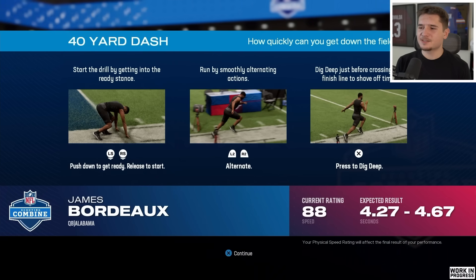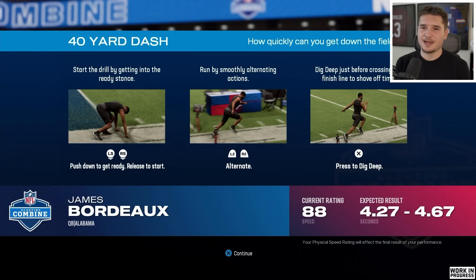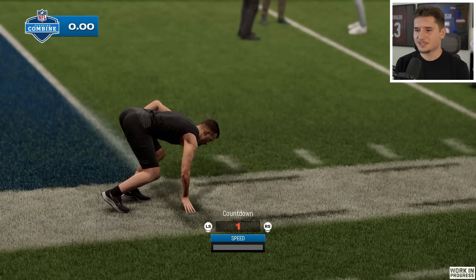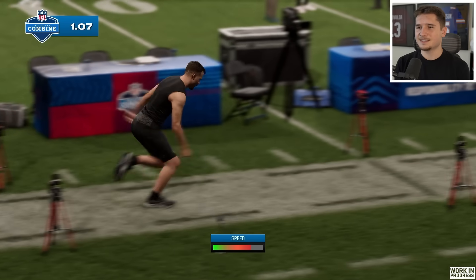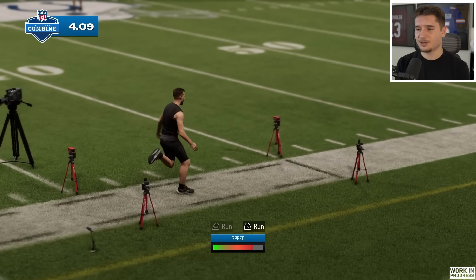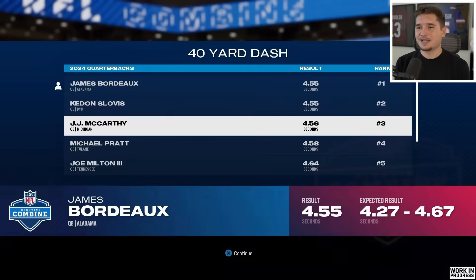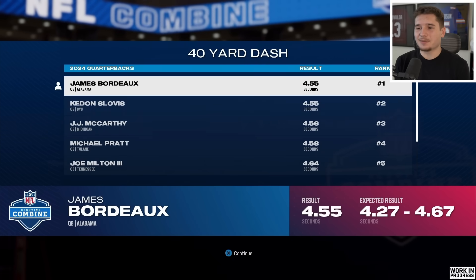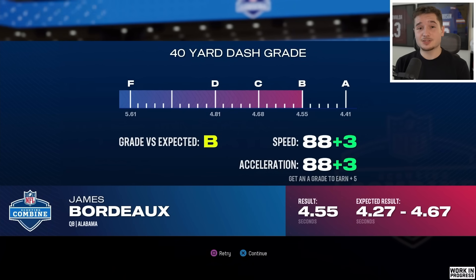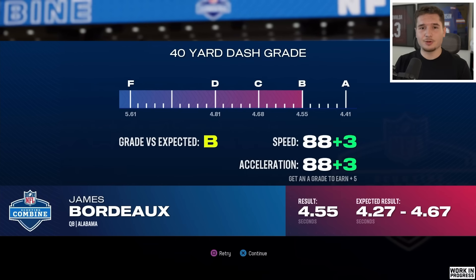Starting with the 40-yard dash — my expected results are actually supposed to be high. There's a chance I'll have to redo this a couple of times because it will affect my stats in the long run. It was the highest of all the quarterbacks, so maybe I should take it. It got us a B grade, which gives us plus 3 speed and plus 3 acceleration. I don't want to mess that up.